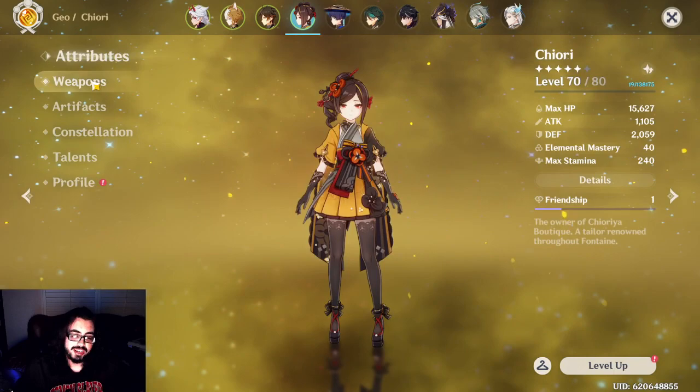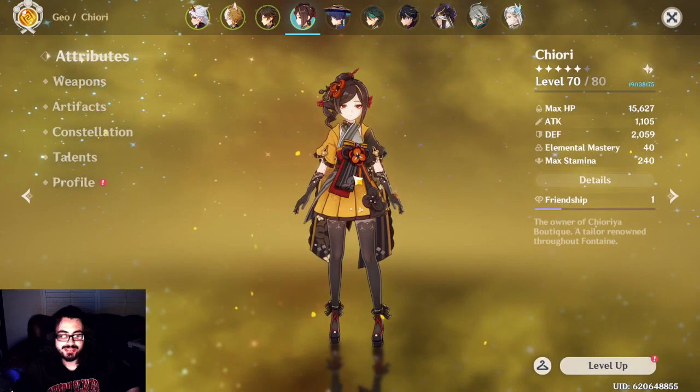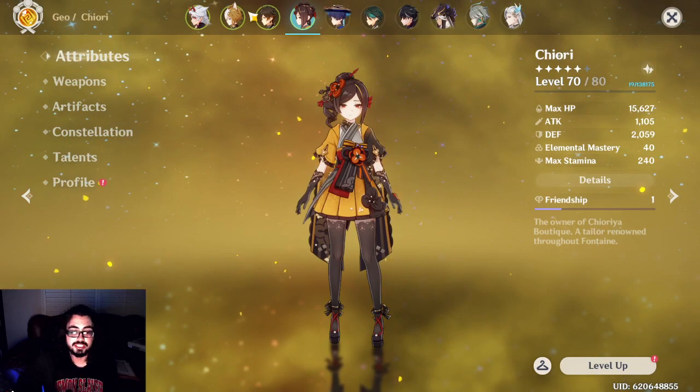I was going to get Chiori, got her on accident, did a 110 pull on the weapon banner and got her weapon as well. My plan was to save for C1 Nouvellet, but now we got Chiori, so now we're just going to save for Arleccino. Because that's also coming out in 4.6, we'll discuss whether or not you should pull her a bit too.